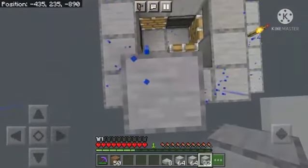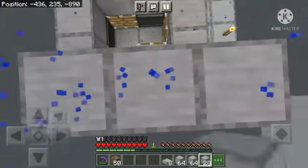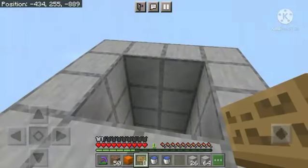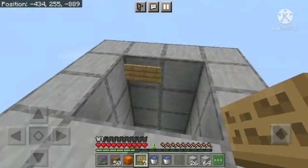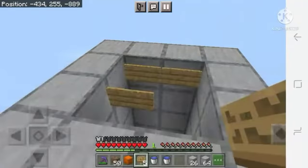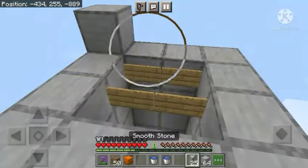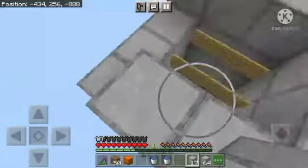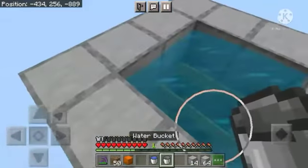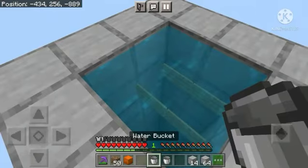Now you are going to build up the same tube until you reach Y level 255. Now place two signs in front, and then two more signs in front of those. Then build up one more layer, and place one water bucket on that corner and one in this corner. Now refill your water buckets because you are going to need them.